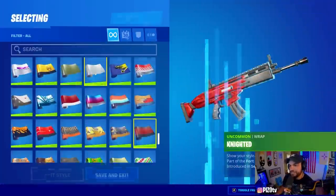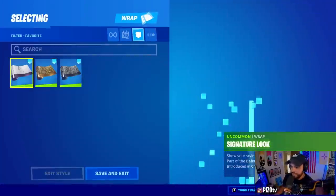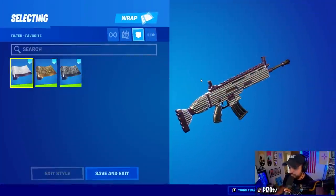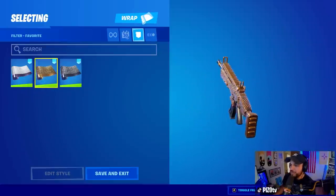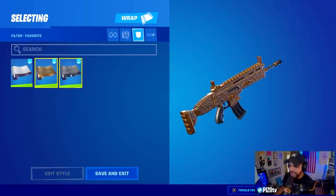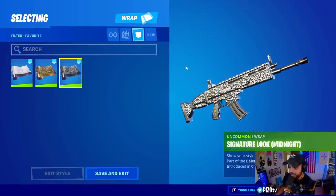Then we have three weapon wraps: the Signature Look — nice and fancy — the Signature Look 24 Karat, and the Signature Look Midnight.